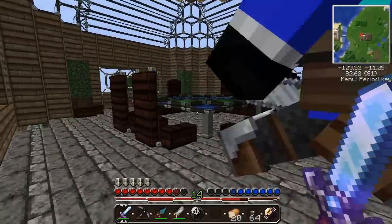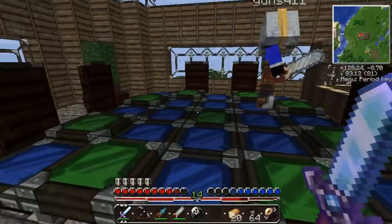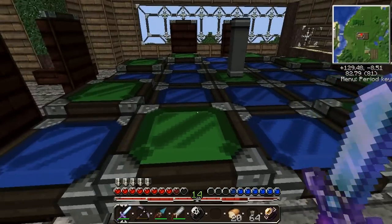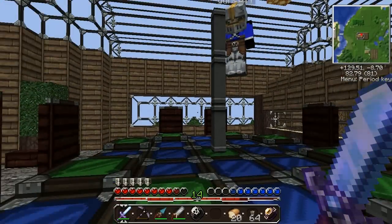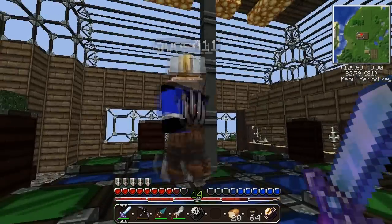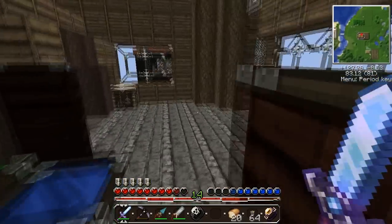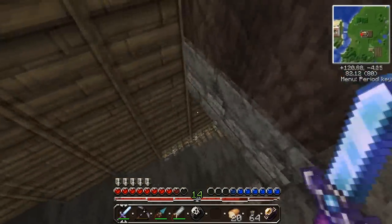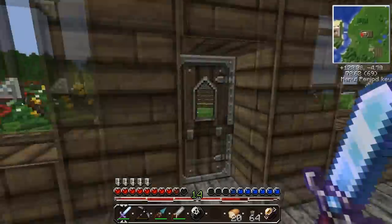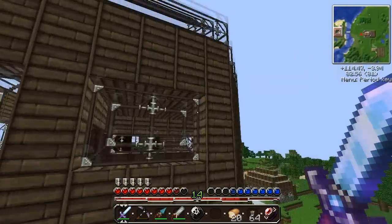Nate made this really nice-looking table and on this texture pack it looks insanely good with the emerald panels. On the roof you might have seen the glowstone — there's supposed to be a meaning to it. We decided to go with the glass roof.